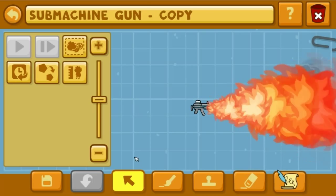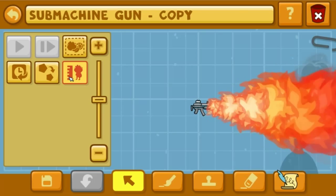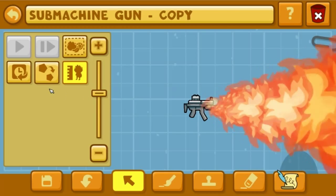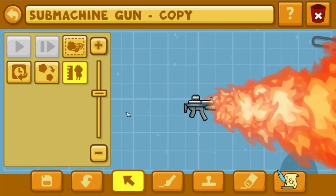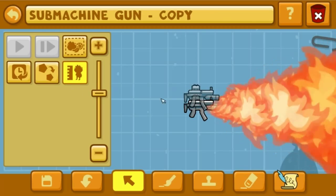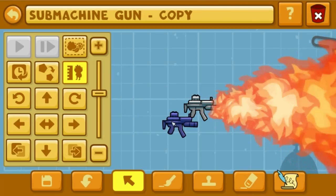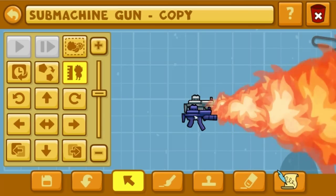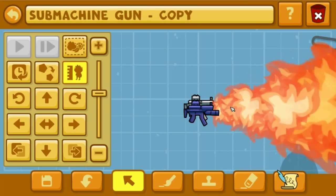Even better - we can't actually edit the base item at all besides resizing it. We can make it massive and then copy it, but if we copy it, we can't place it unless it's actually connected somehow. We could just connect it like that, and now we have a double submachine gun.